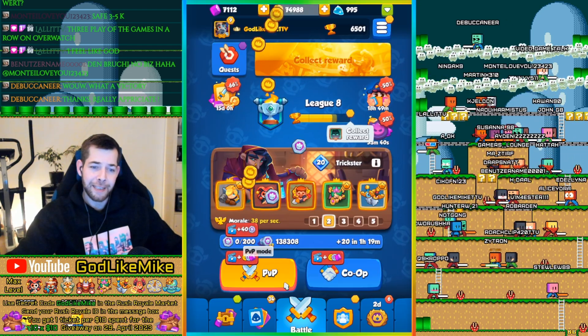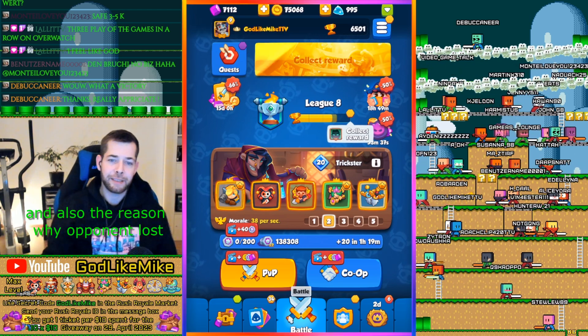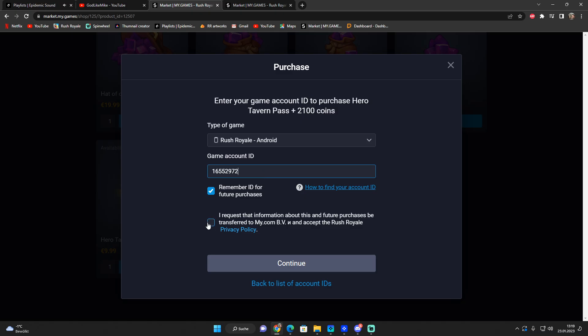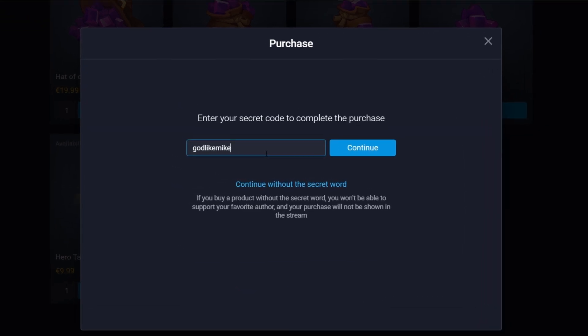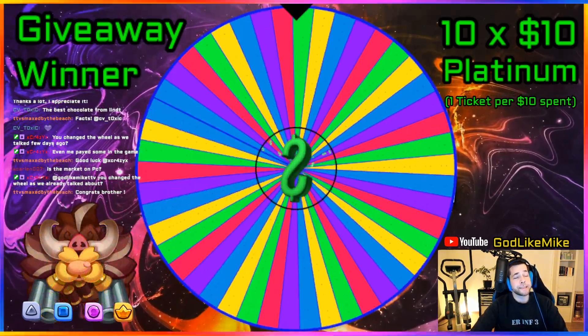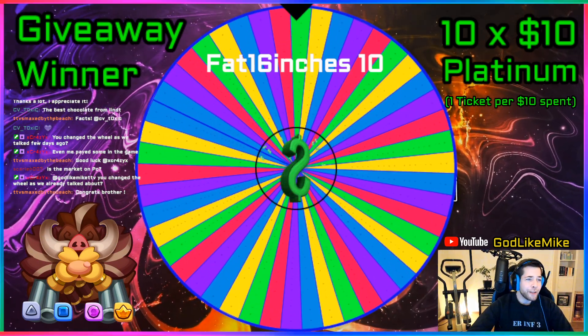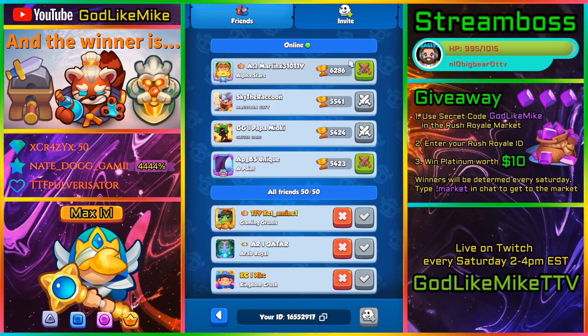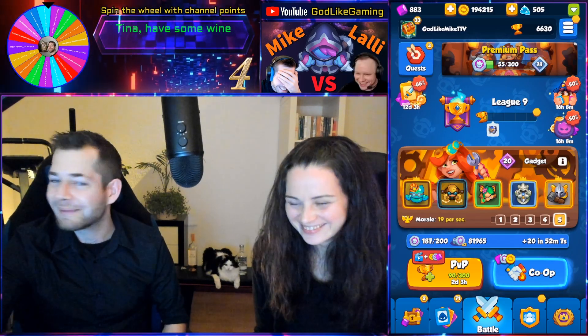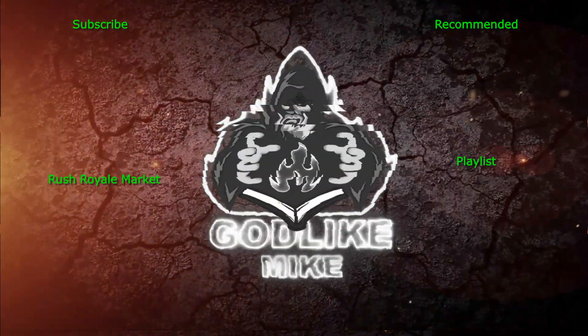Make sure you have enough mono — otherwise you will immediately lose the game. That's the main tip I can give you. I hope you like that little mini guide. Check out the Roche Royale market to bring your account to the next level — simply enter your Roche Royale ID and use my secret code GODLIKEMIKE. You can send gems, battle passes, and platinum to a friend's account. 10 winners will be drawn at the end of every month, each getting $10 worth of platinum. I'm live on Twitch every Saturday with the giveaway on the last Saturday of the month. Thanks for your support, slap that subscribe button, and see you on the next video.